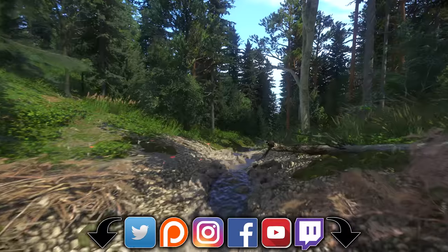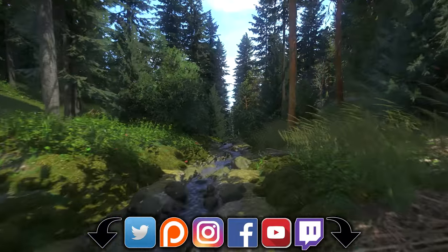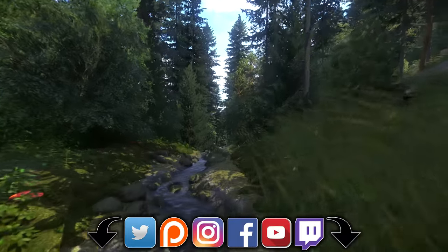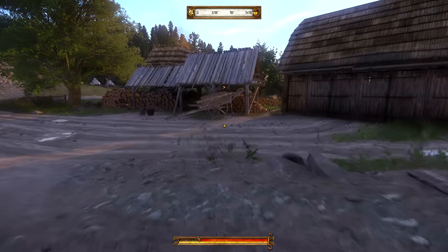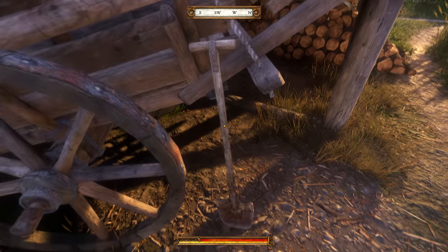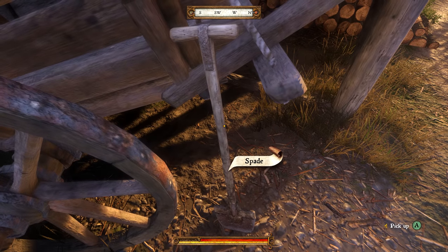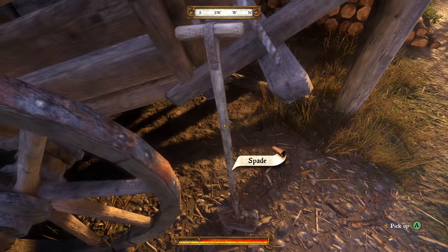Timestamps for each of the treasure maps can be found down in the description, along with the loot you can find in them, and links to my social media and other Kingdom Come Deliverance guides. Before setting off, you'll need a shovel. The easiest way to get one is at the Ratai Mill where you exit the prologue — it's right next to this cart and is yours for the taking.